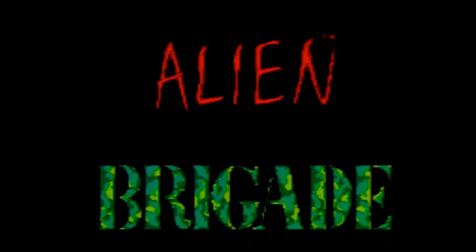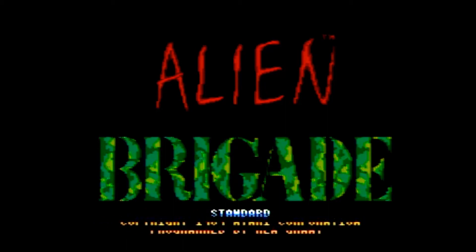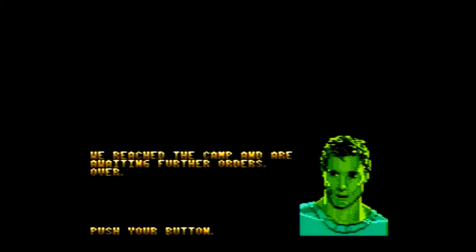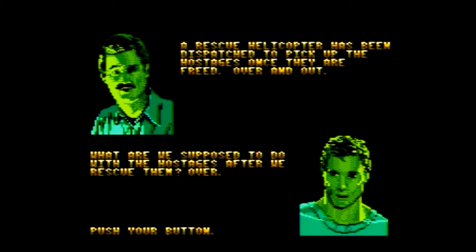Alien Brigade was published by Atari late in the 7800's life, carrying the copyright year of 1990. It is an Operation Wolf-style light gun game that can be played with a light gun or controller, and is a single-player game with four difficulty modes: novice, standard, advanced, or expert. According to the manual, aliens have secretly invaded Earth, brainwashing some humans into zombie-like creatures and taking over bodies of others — basically acting like a group of politicians. The aliens are putting together a secret weapon to brainwash the entire Earth, and it's up to you alone to save the world.